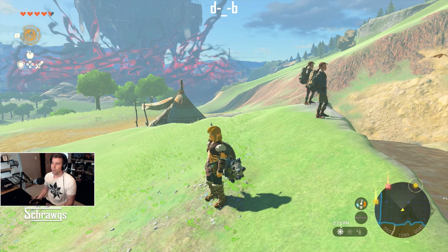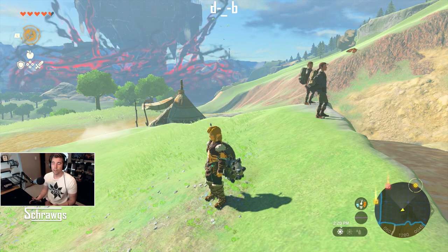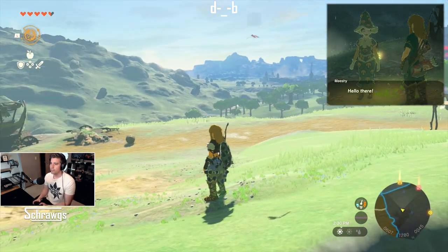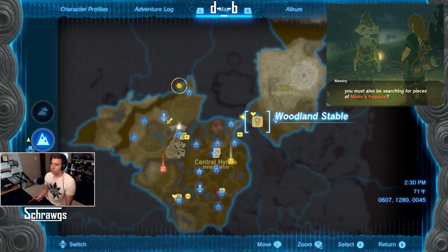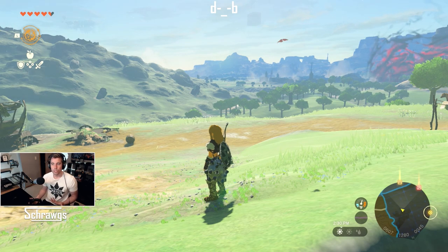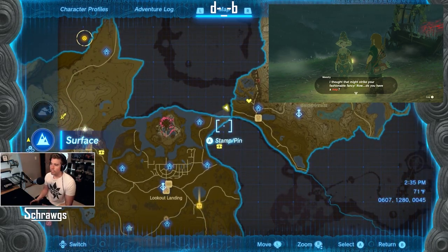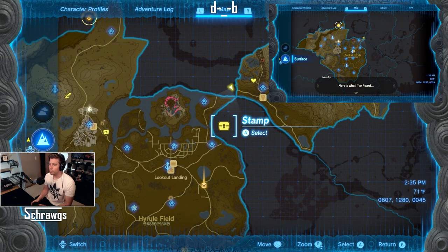Starting off, I don't think this part is technically required, but this is how you find the locations of these three pieces of armor. You will see this person called Mishi running down this path towards the Woodland Stable. If you talk to her, she'll mention Misko's Treasure and mark three locations on the map for you where these pieces are found. I've completed it, so those check marks are no longer available, but I put treasure chests there in their place.